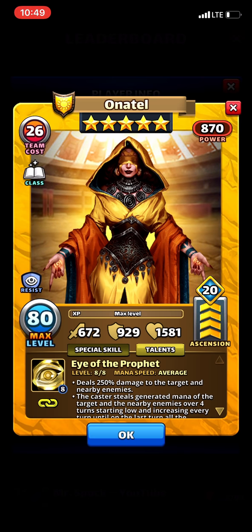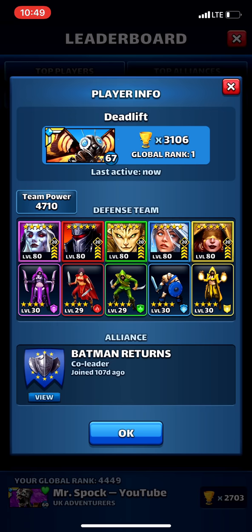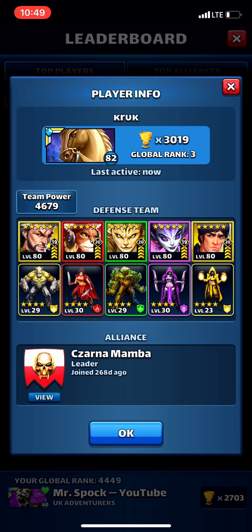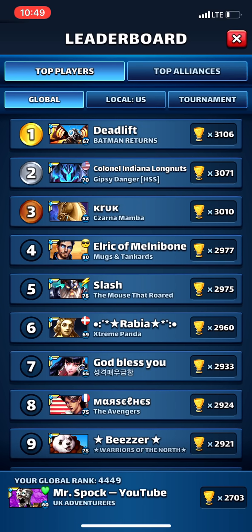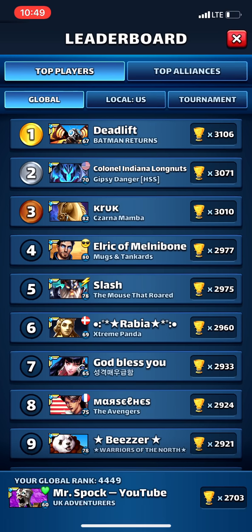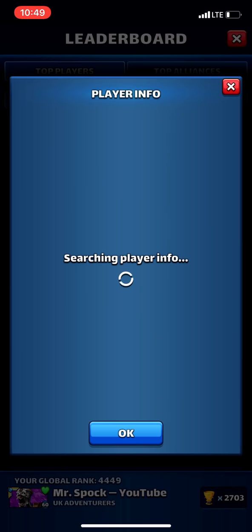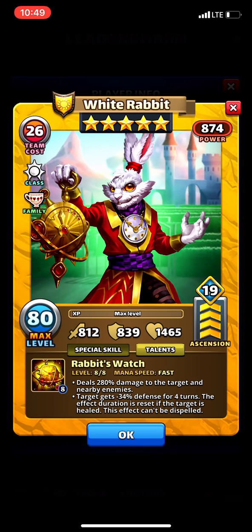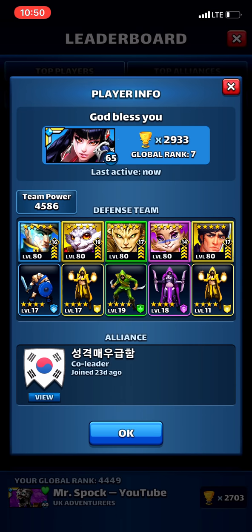My question is: does he gain the mana from stealing the Onatel effect, or if he steals Morgan Le Fay's effect, does he actually gain life from it? Let me know if you know the answer. He can throw Telluria's thing back, Vela's thing back, Gravemaker and all these things he can multiply across the entire team. Blind is another good one — if Joon hits him, even if he dodges as a rogue, he still can throw that effect back. Marjana is somewhat common because of her rogue status.